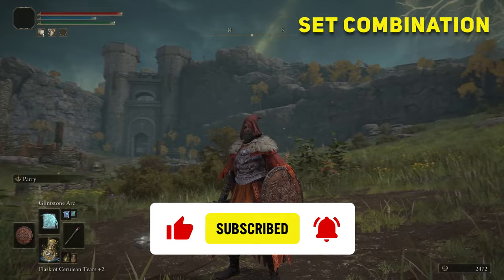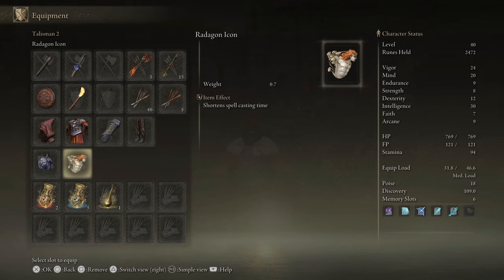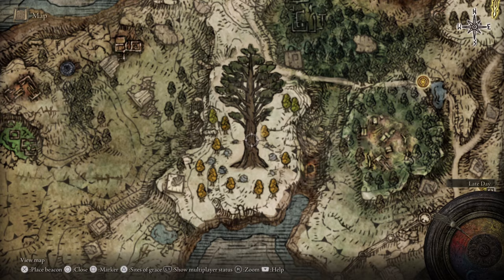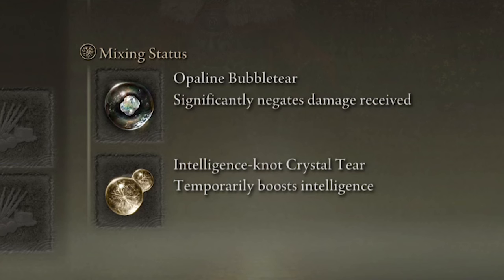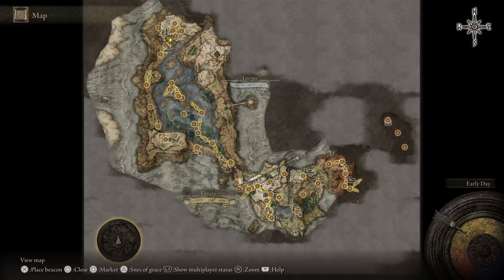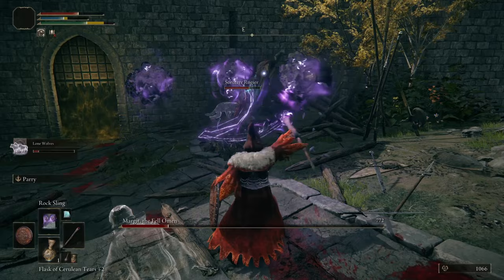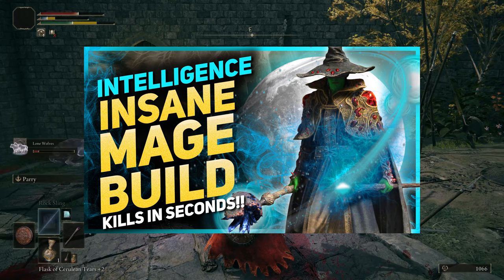Early game you won't have much talisman slots, but the most important talismans can be found in Liurnia of the Lakes. The first is the Radagon Icon that will increase spellcasting speed, and second, the Graven-School Talisman that will increase spell damage. Both are found in Raya Lucaria Academy. For the Physick Flask, we need the Opaline Bubble Tear dropped by the Erdtree Avatar boss in the Weeping Peninsula, and the Intelligency-Knot Crystal Tear found in north Liurnia of the Lakes on an altar. So that's it for early game build number three — if you like casters, this is the build for you, and it can turn into a very powerful endgame mage build.